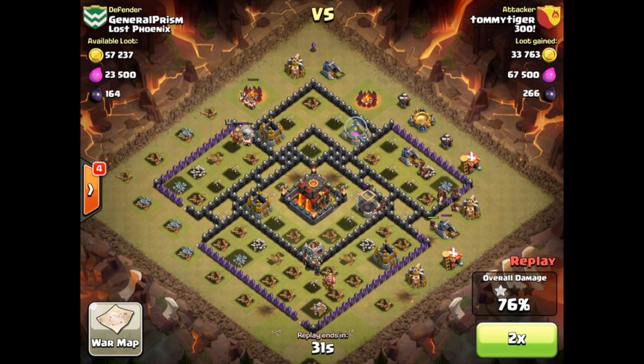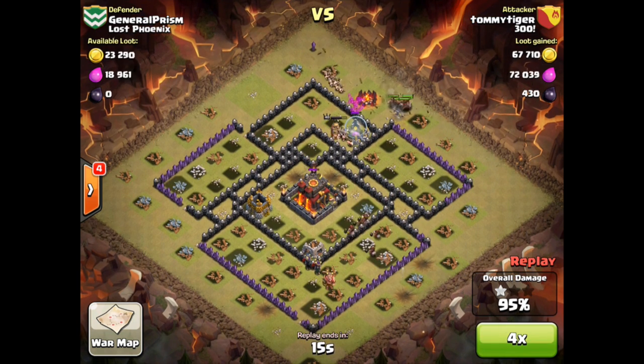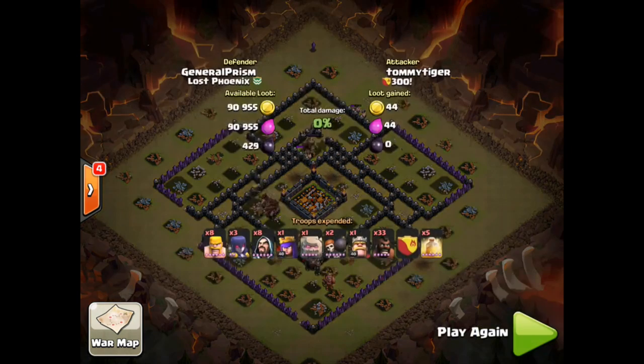As we watch the rest of this attack, all those defensive structures are down. We speed it up — we know what's coming now. Plenty of time for Tommy Tiger to wipe out that Town Hall and the last gold storage and achieve total damage. All right, don't go stealing my catchphrase now.